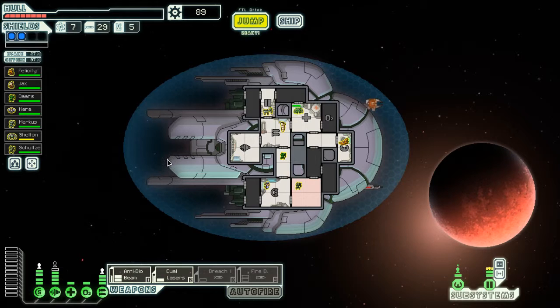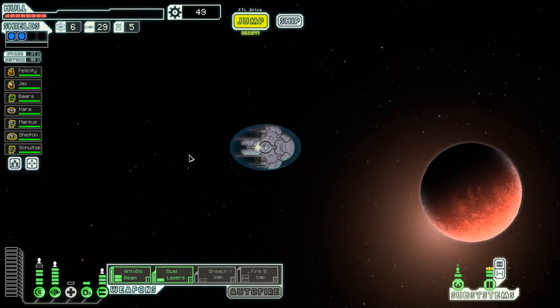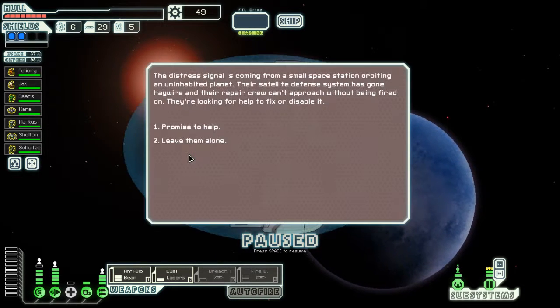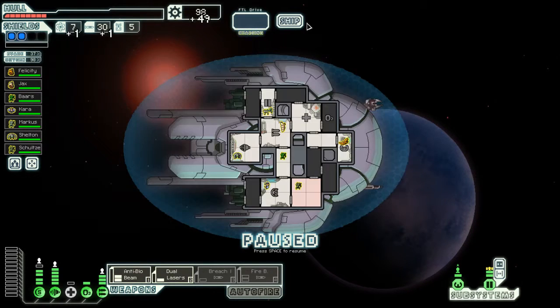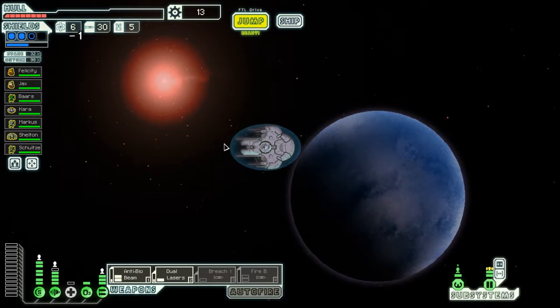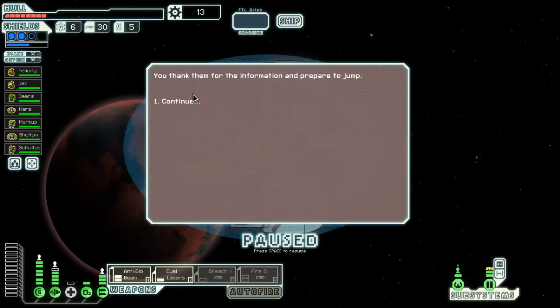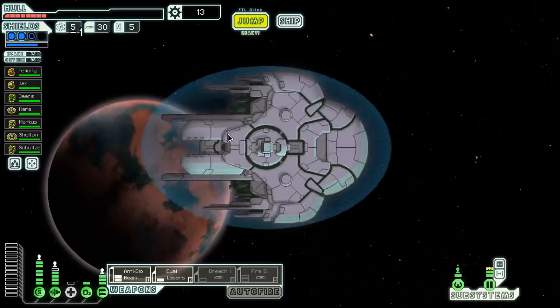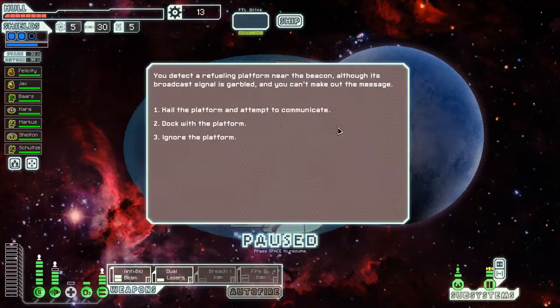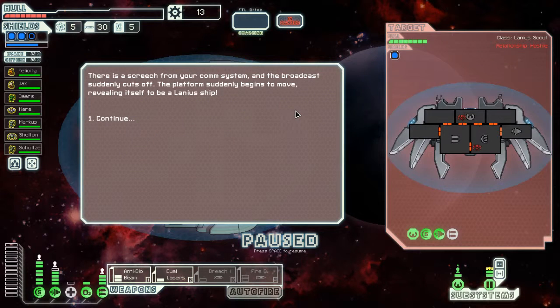This run may not be long for this world. If I die here, I'll probably at least go to a different ship. If I lose this, I'm not doing another run with it because it's not a great ship. We can give them scrap and they can give us stuff - like an augment, a weapon or a drone. We can detect a brief fueling platform near the beacon, though it's broadcasting in Zoltan and we can't get the message. There's a screech from our comm system and the broadcast suddenly cuts off.